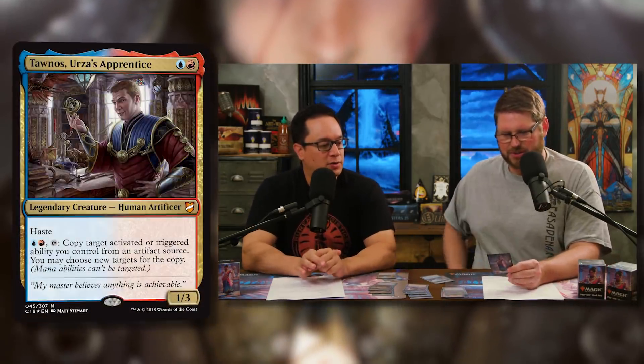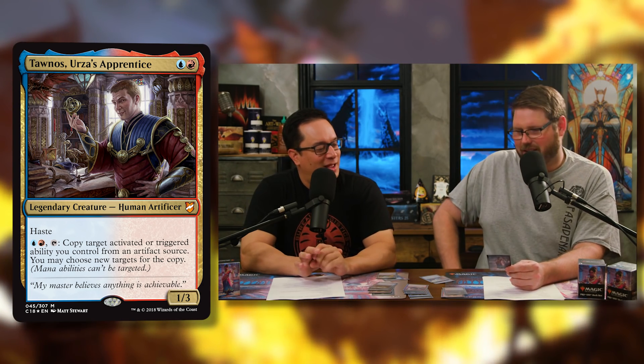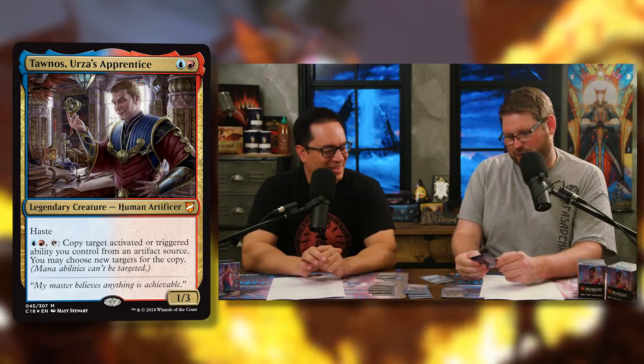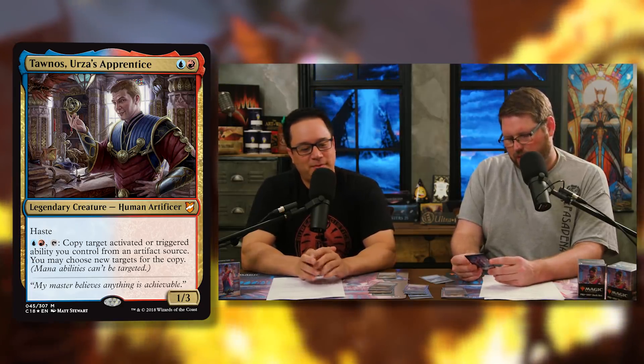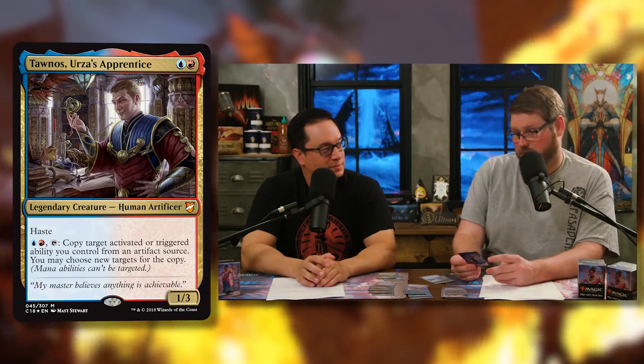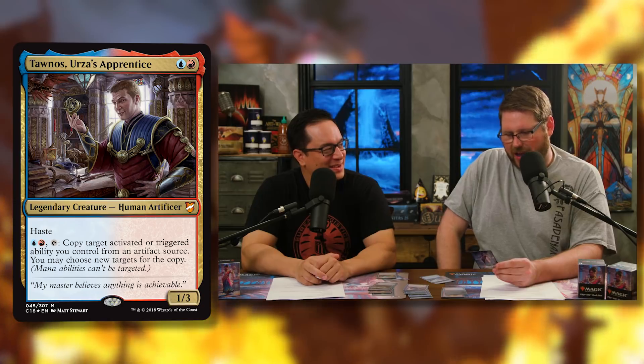One of the other legendary creatures is Tawnos, Urza's Apprentice — the first time we've seen Tawnos as an actual character rather than just his artifacts lying around. Tawnos is one blue and one red for a 1/3 legendary human artificer with haste, so you can attack with him immediately.